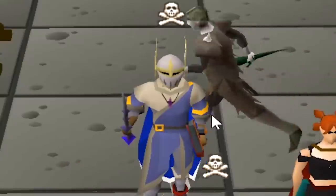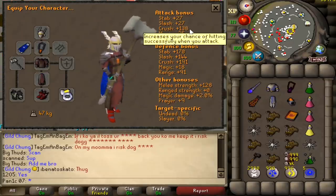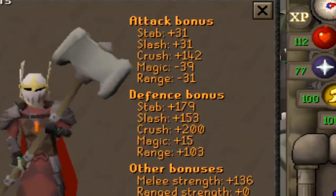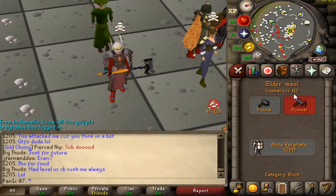Today we have something very special planned. As you can see, we now have the inquisitor's armor. What's really cool about this armor is its insane crush bonuses. For example, our GMaul has 142 crush bonus, and then the elder maul has 196. Considering we're only 112 combat, meaning we can actually hit 45 defense players.